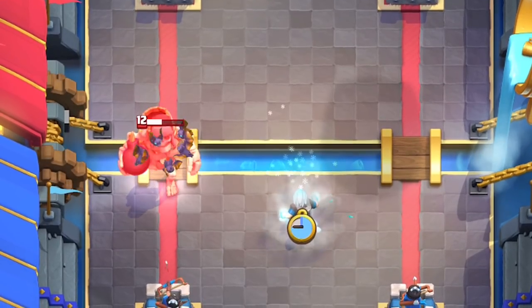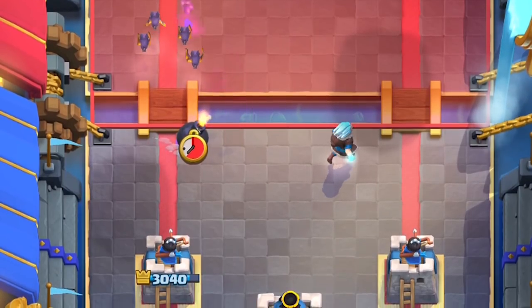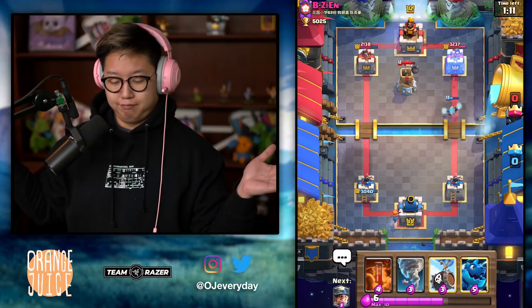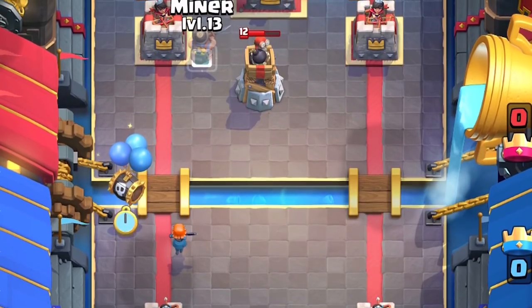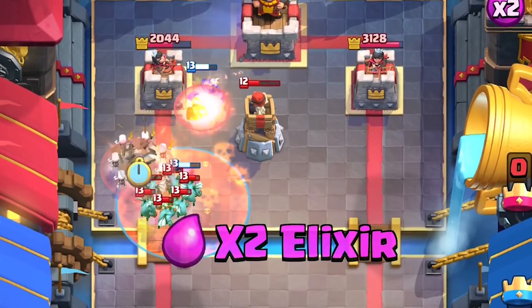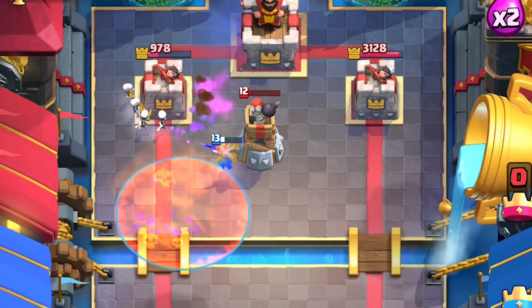Use the Ice Wizard on that. Now if he does have the Balloon again, I have the Electro Dragon. You know what he's not gonna expect? He's not gonna expect Miner on the Bomb Tower. 5,000 IQ. Skeleton's still alive, tanking for everything in fact. Bomb Tower is down. Skeleton's alive.